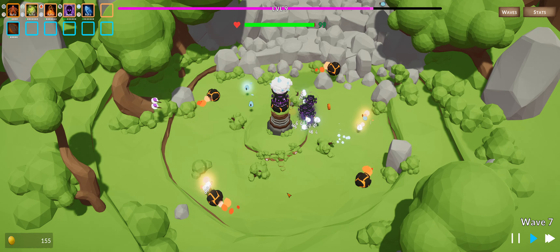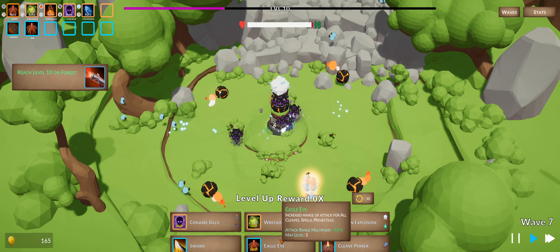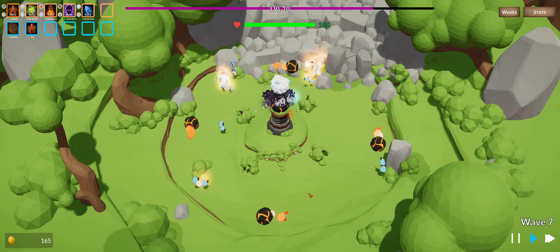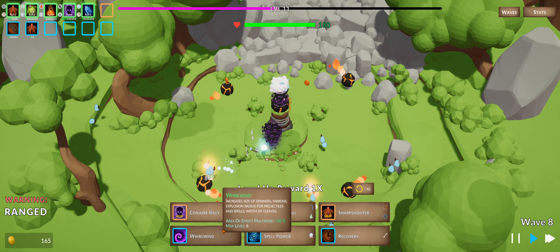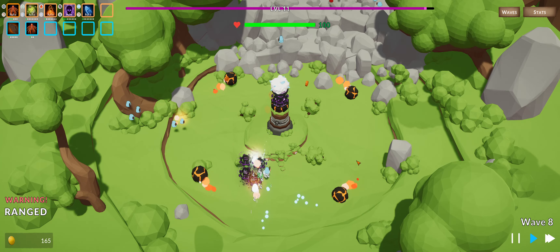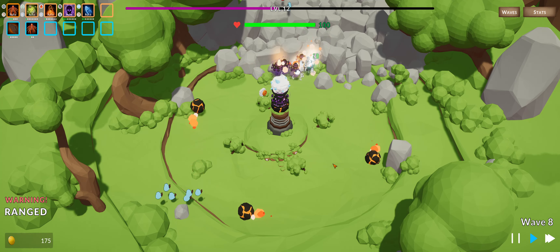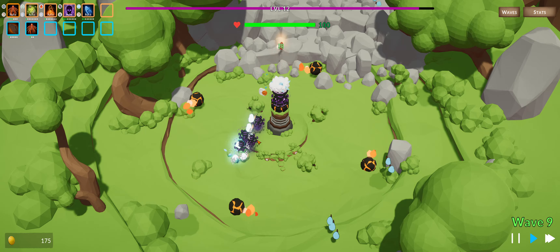I think I've got all the little dudes — I'm not too sure. That's so cool. Range, yeah we'll get some range. Oh, I see — the top row is abilities and the bottom row is passives. Whirlwind. We'll get a sharpshooter one more time. Ice arrow, yeah, we'll get some ice arrows. This is fantastic. Billy's out there just wrecking the place.